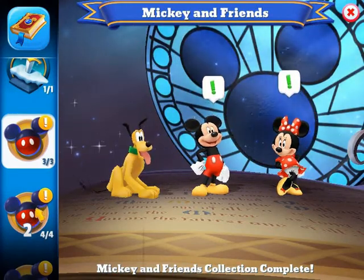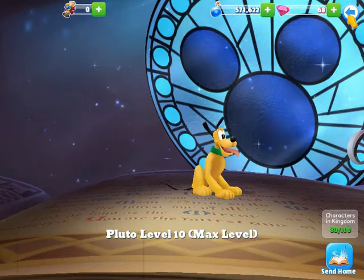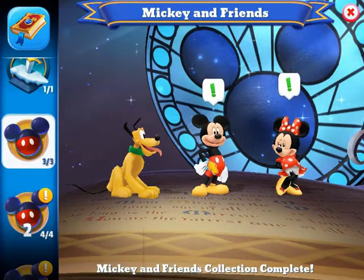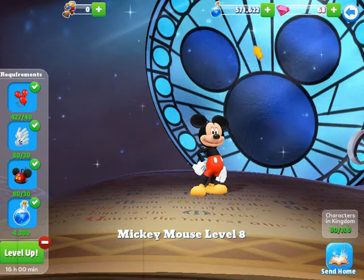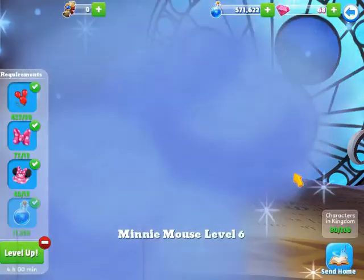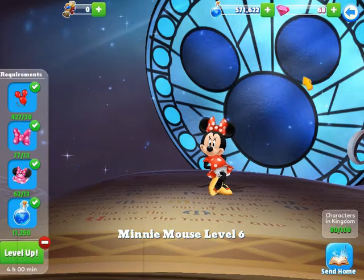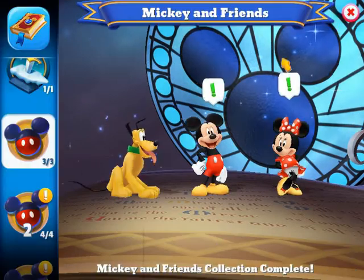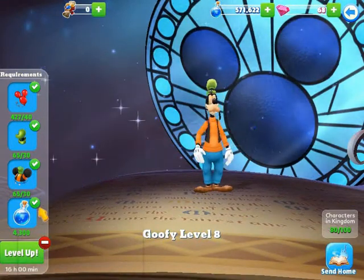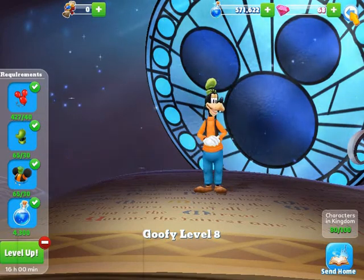For Mickey and Friends, I do have all of these characters. Pluto is the only one currently maximized at level 10. Mickey is at level eight — I believe he has enough tokens to maximize him, I just need the time to do it. Minnie Mouse is currently level six and I may be able to level her up a couple more times. Goofy is at level eight, same as Mickey, and also has all his tokens.